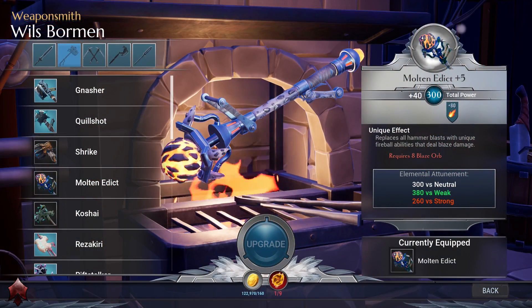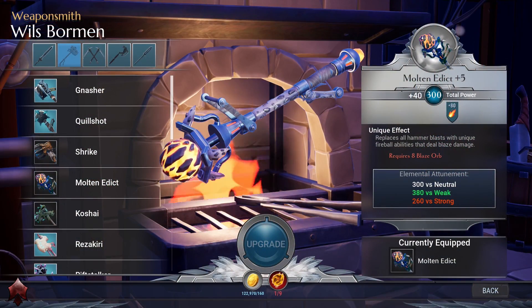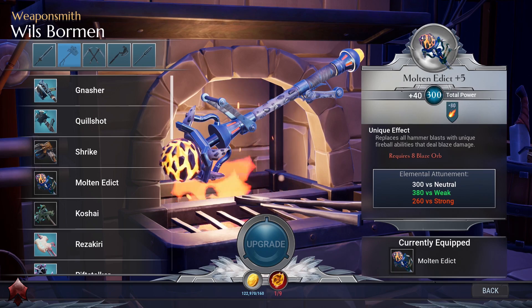You also have the Molten Edict which is a fire hammer. Its unique effect is that it replaces all hammer blasts with shooting out giant fireballs.